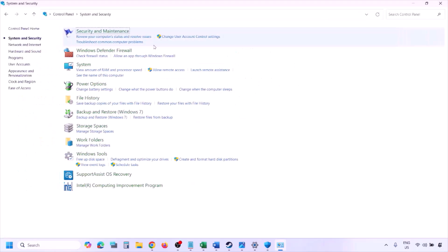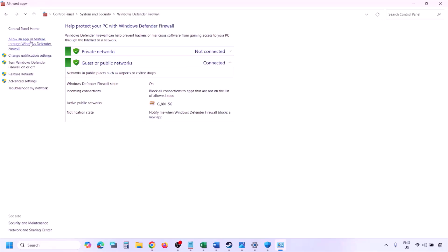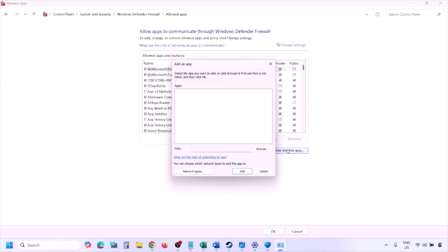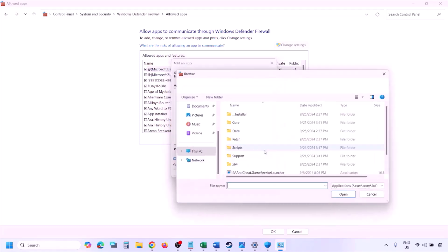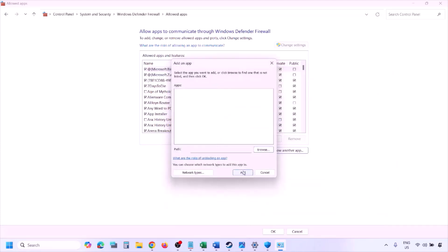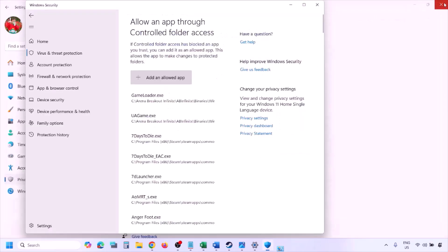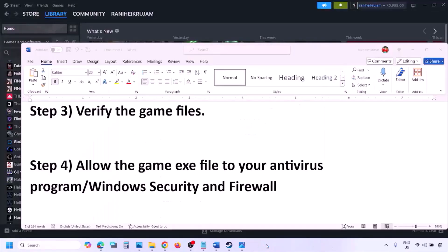You can do the same thing in Firewall. Type 'Control Panel' in the Windows search box, go to System and Security, then Windows Defender Firewall. Click on Allow an app or feature through Windows Defender Firewall, click Change Settings, then Allow Another App, click Browse, go to the game installation folder, select the game exe file, click Open, then click Add, then OK. Launch the game and check.